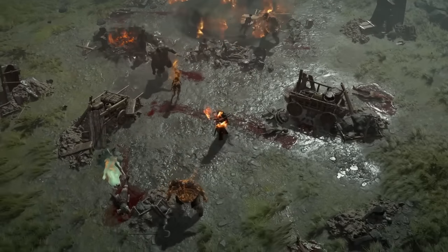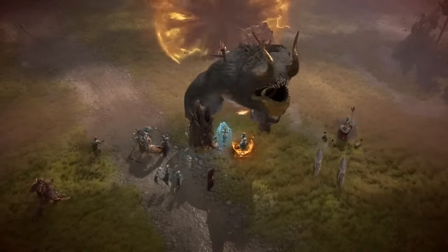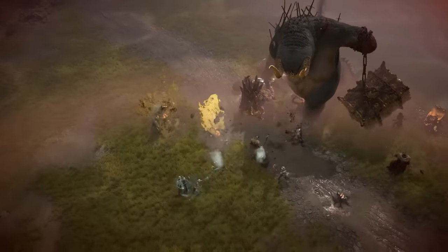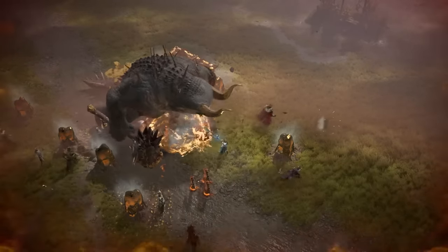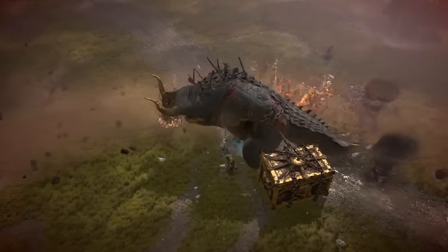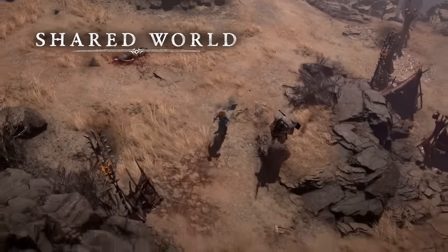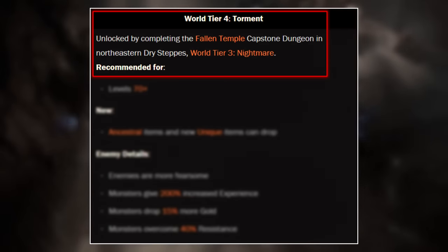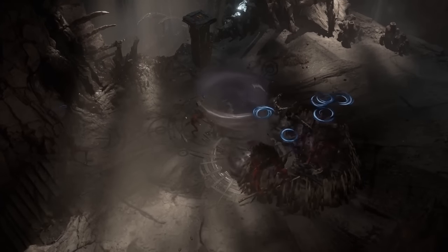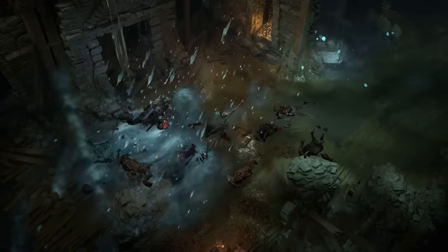After playing in World Tier 3 and feeling your build is strong enough, you can go try to complete the Capstone Dungeon that unlocks World Tier 4. Even though World Tiers have specific level brackets, you don't actually need to reach the max level to unlock the next tier. You shouldn't need to be level 70 to do the Capstone Dungeon for World Tier 4 if your build is strong enough. You need to complete the Fallen Temple Capstone Dungeon, and once you do, World Tier 4 is unlocked — the highest World Tier at Diablo 4's launch, taking you from level 70 to 100.